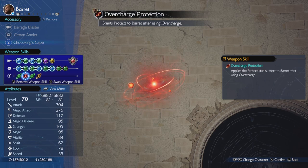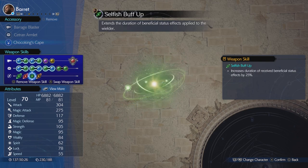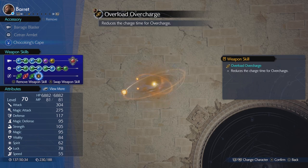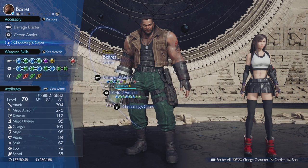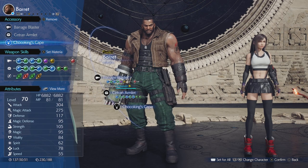Overcharge Protection grants Protect to Barrier after using Overcharge. He will use Overcharge automatically with the Auto Weapon Ability Materia, and it will apply the Protect status. Selfish Buff Up will also increase that by 20%, and Mana Wall would be beneficial for an extra 25%. Overload Overcharge will reduce the time for Overcharge. We're not really going to use Barrier much at all, but we are going to make him the leader and use him first.